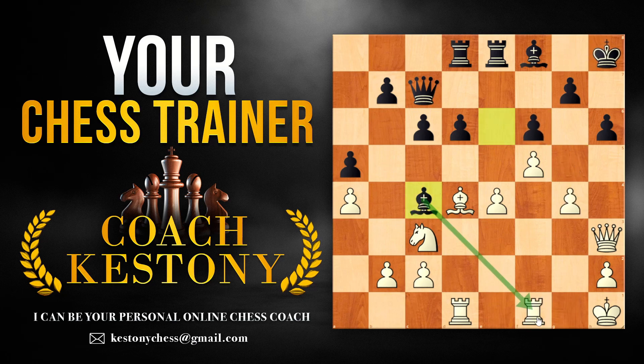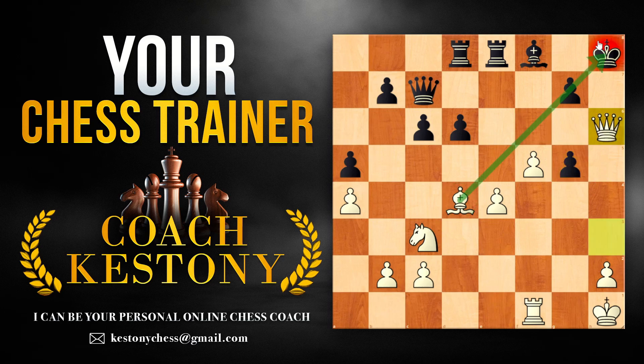Instead, when black attacked the white's rook, white went g5 — because right at this moment there is still a pin on h5. The idea is that after they take on f1, white is able to take back. And after black takes on g5, due to the pin, white can take on h6, and white is unable to capture back because of our bishop.